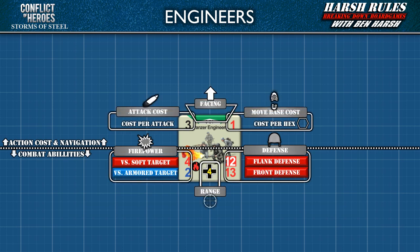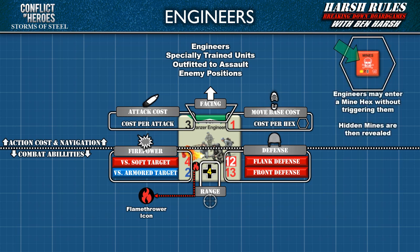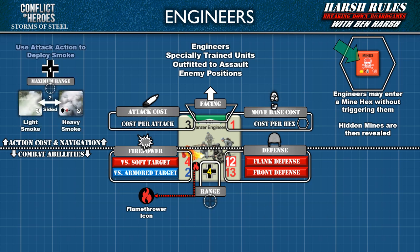Finally, let's talk about engineers. Engineers are specially trained units outfitted to assault enemy positions. They follow all the rules of foot units with the following exceptions: all engineers come equipped with flamethrowers; they may enter a mine hex without triggering the mines, after which the hidden mines are revealed; and they can use their attack action to deploy smoke into their own or an adjacent hex. Keep these rules in mind whenever there are engineers in your game.